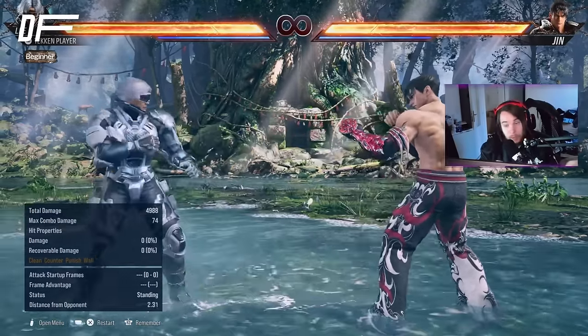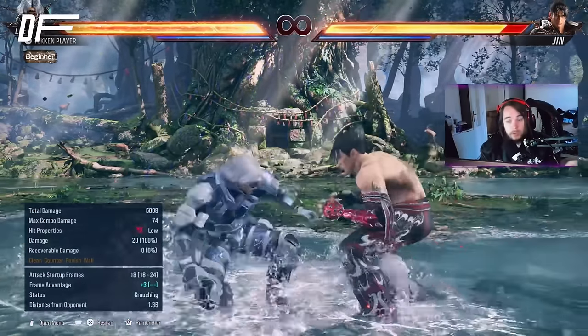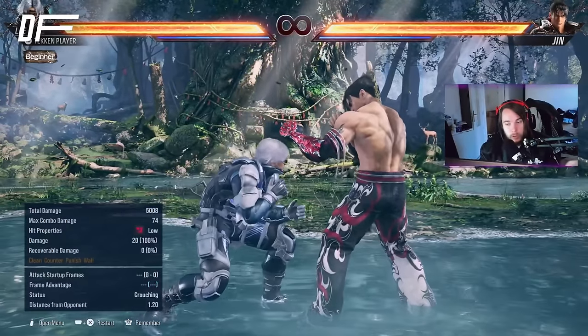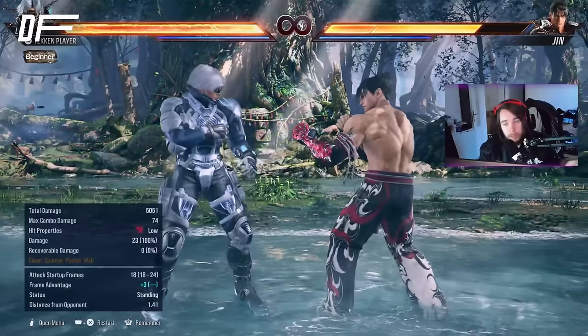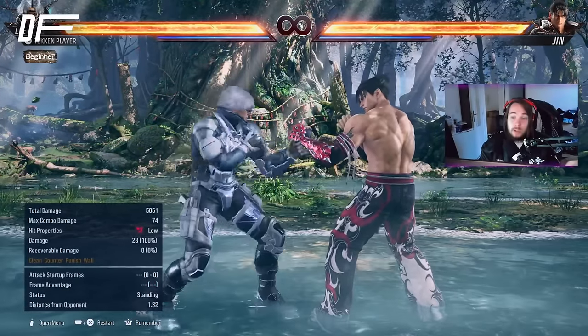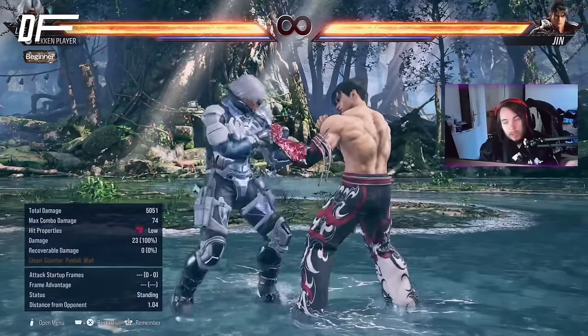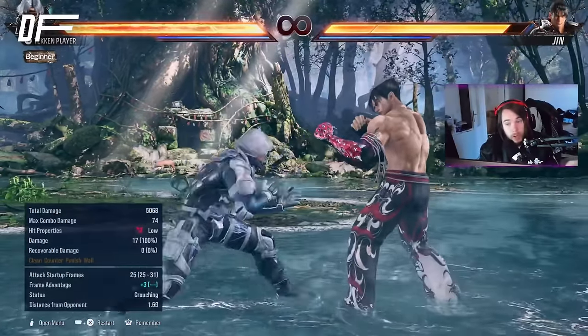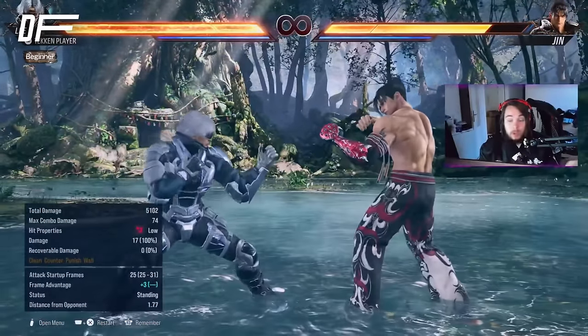The slide is one of his best buttons, and there are three ways to input it. You can either do crouch, down-forward, down, down-forward, 3+4. If you do it fast enough, it becomes a just frame — that's just extra damage though. You can also misstep, which is forward, neutral, to do this little sway. If you press 3+4 after the sway — so forward, neutral, 3+4 — you get the slide.